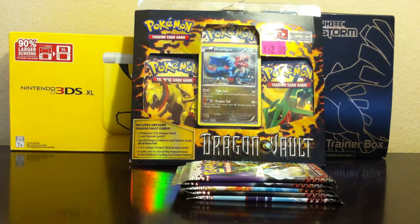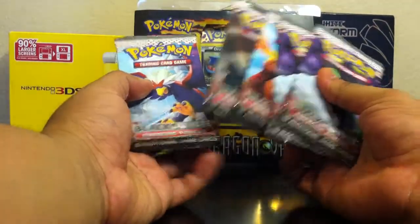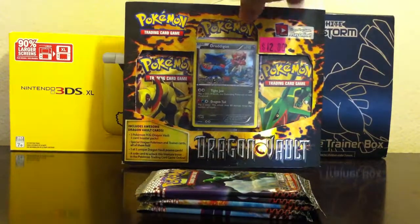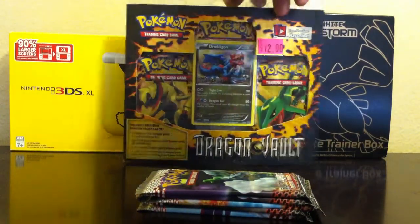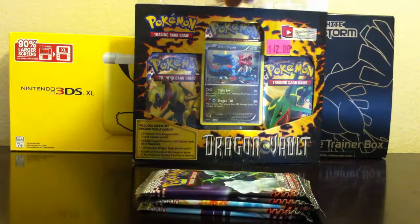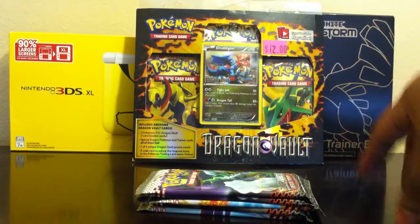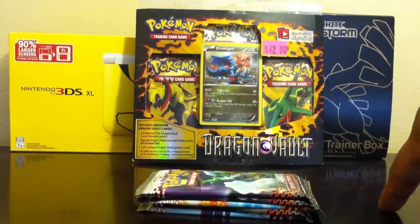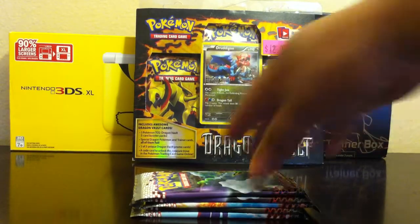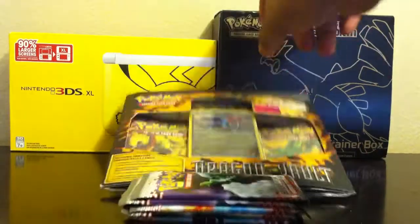Hey guys, I'm doing another opening today. I'm opening five Emerging Powers boosters. I went to go buy another one of these blister packs — yesterday I opened one for the first time, which was kind of weird for me. They only come with five cards each and apparently they're all holographics. I went to get another one because in my first one I didn't get a Rayquaza, and I really wanted one. These are also some random packs to see if I can get some pulls.